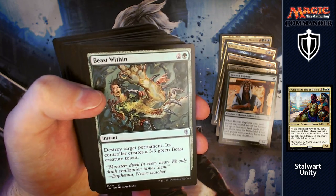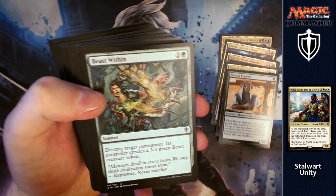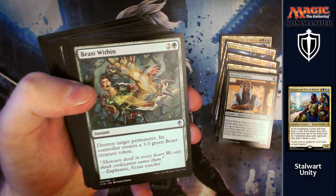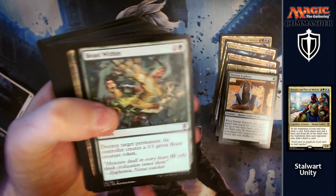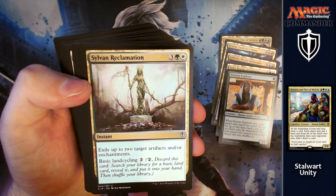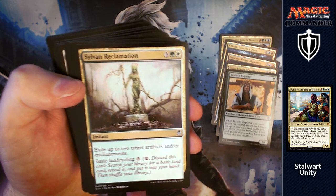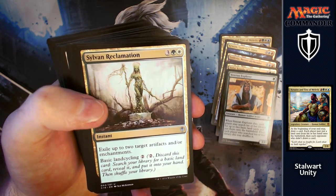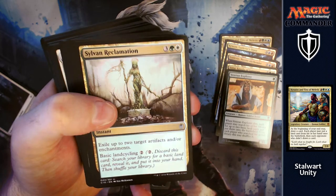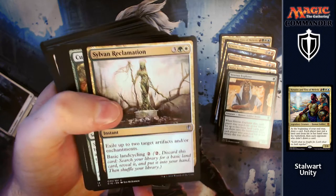Beast Within: destroy target permanent — its controller creates a 3/3 beast creature token. This could be something your opponent has which is massive, like a really important artifact or enchantment, and you just turn it into a 3/3 creature, nullifying a big threat. Sylvan Reclamation: for three, a green and a white, exile up to two artifacts and/or enchantments, or you can basic landcycle it for two. There are plenty of really important artifacts and enchantments in Commander 2016 decks, so it's a great card for removal or land fixing.